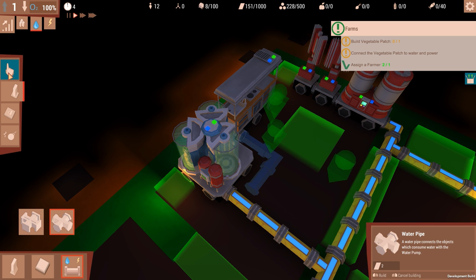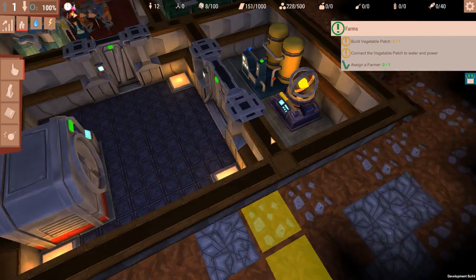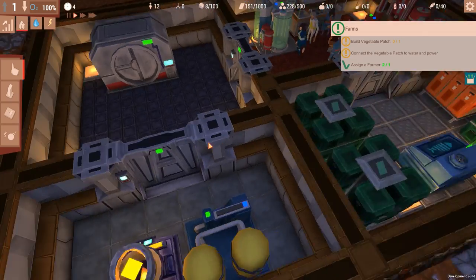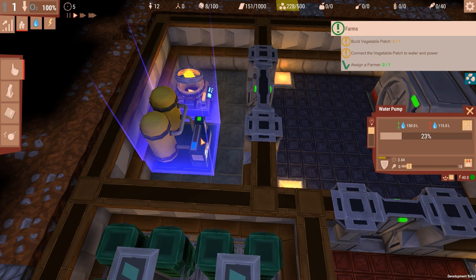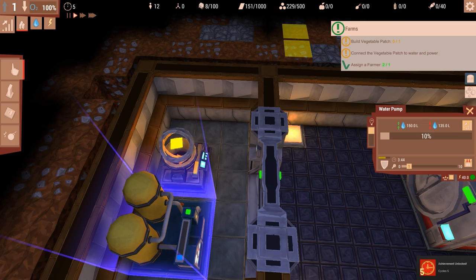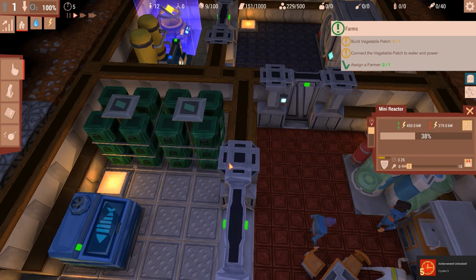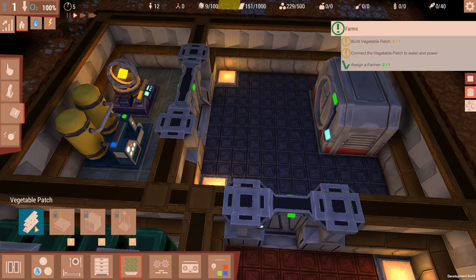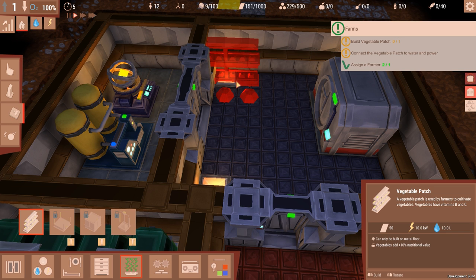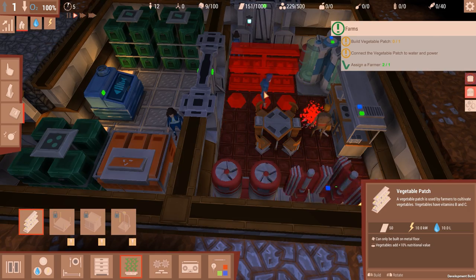Like that. Farms — where's going to be a good place? Maybe in here. Oh! God! No! We've made it to cycle five. Water and power. Let's put farms in the doorway here — why not? Vegetable patch. Oh, can't be built in the entrance way. It looks like someone's died or injured themselves. Does it have to be clear all round?